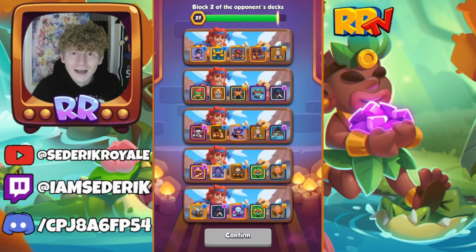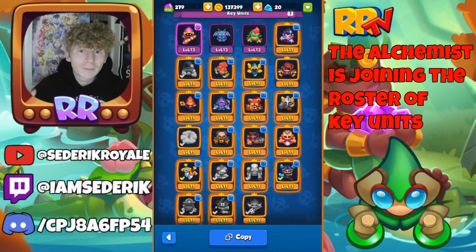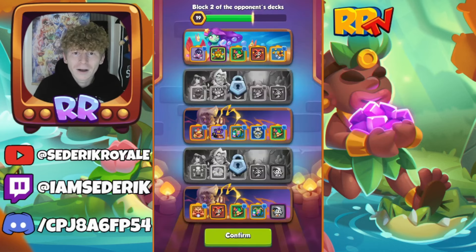You need to carefully select five decks that you feel confident you can win with. Key units can only be picked once across all five of your decks — for example, you can only pick Blade Dancer once in all five decks. Be wary of that, strategy is key. And remember, your opponent gets to block two of your five decks at the start of each battle.